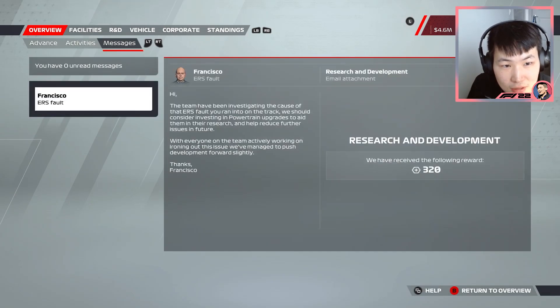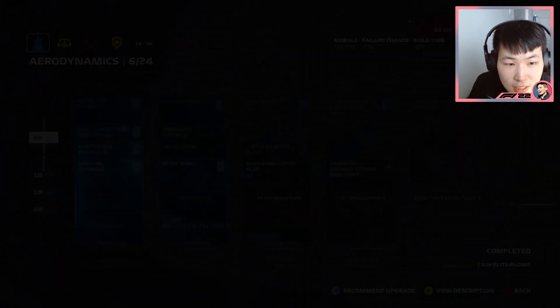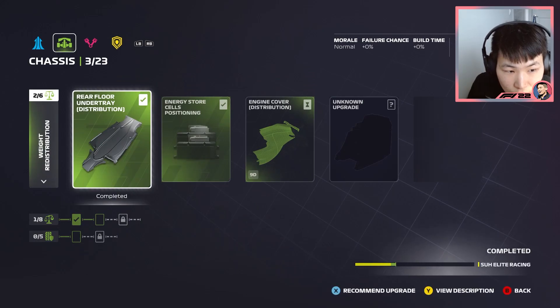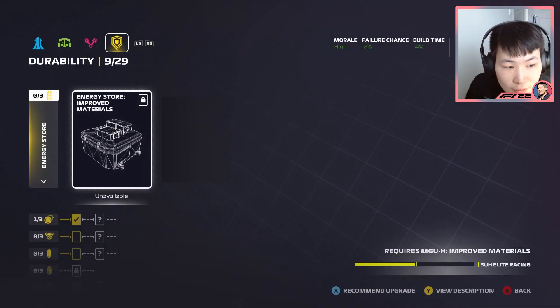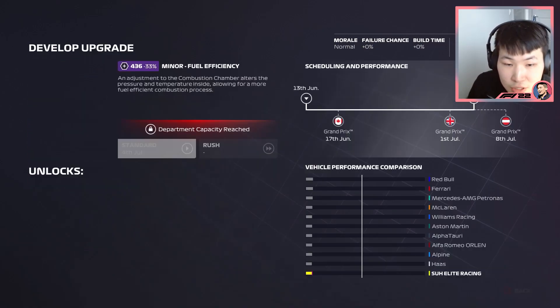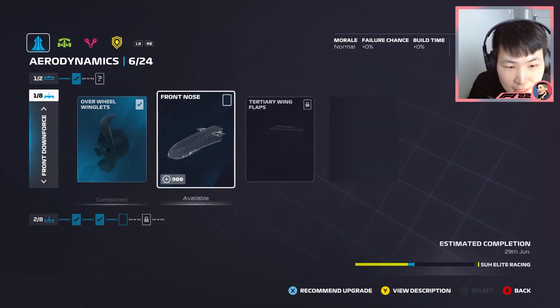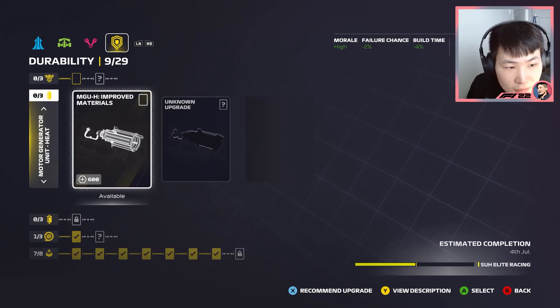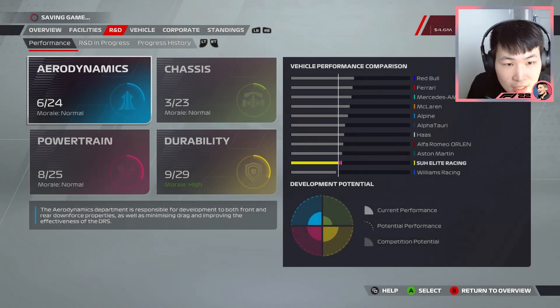The ERS fault from the last episode gives us 320 resource points, which is quite nice. Let's see what resources we can spend here for the car. We do have turbo materials in the durability department coming through, which is nice. Maybe I should invest a little more in durability considering all these other departments are at capacity, and also save some points for some ultimate upgrades for later.